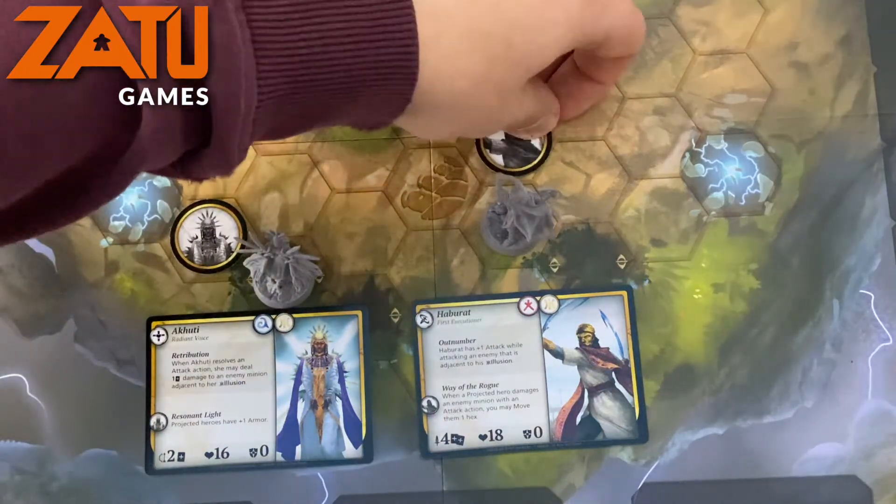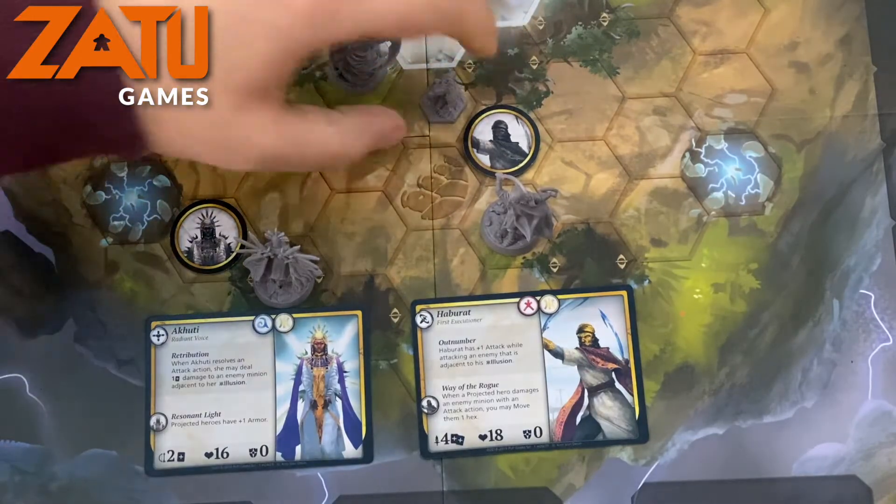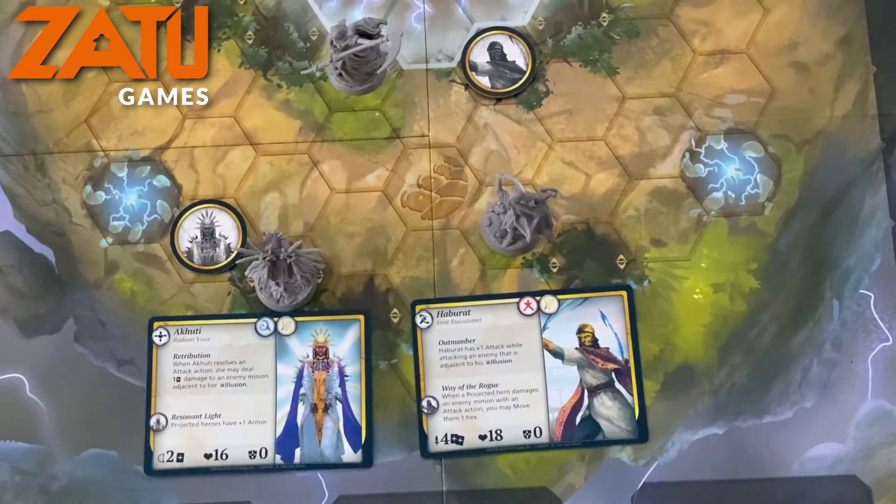So if there's a minion here and we've projected our hero out, the projected hero takes an attack and successfully damages a minion — we could then move them one into cover where they're now hidden from line of sight. That is how the Nupten heroes worship.